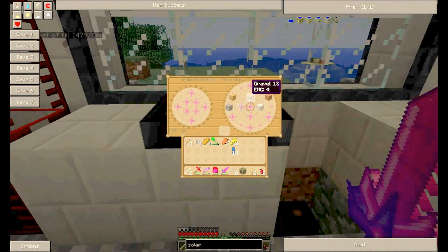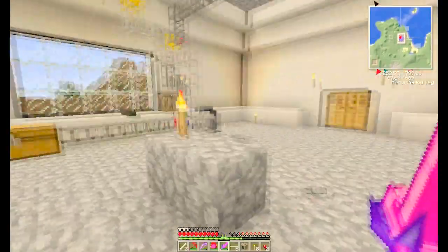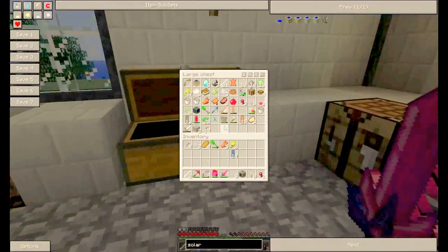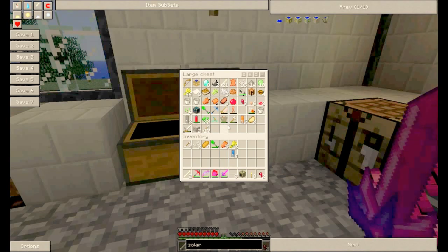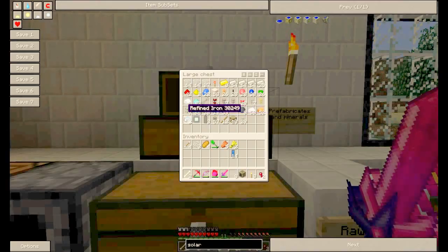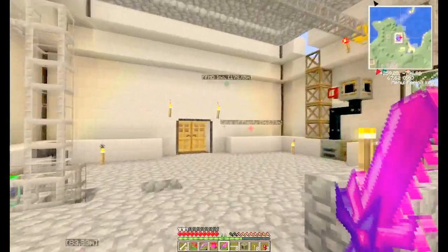The basic blocks like gravel, dirt, marble, and so on are really cheap, so you can generate incredible amounts of material by just putting one expensive item in there. That's pretty much what I wanted to show you about the server.